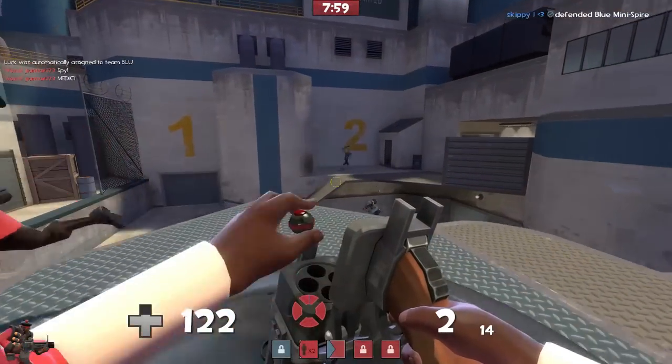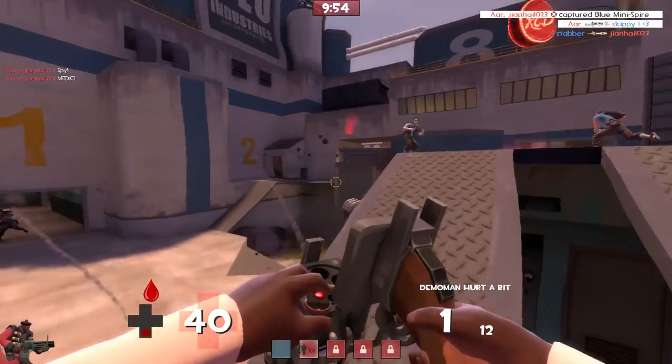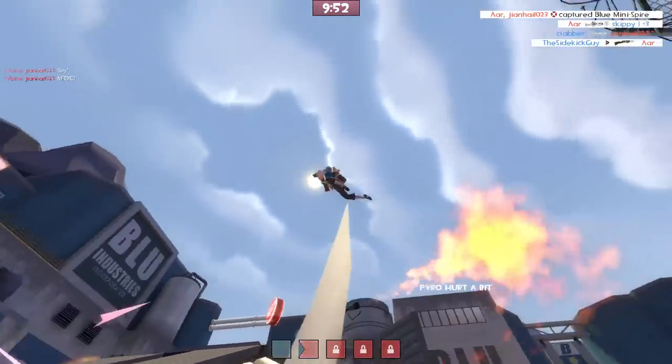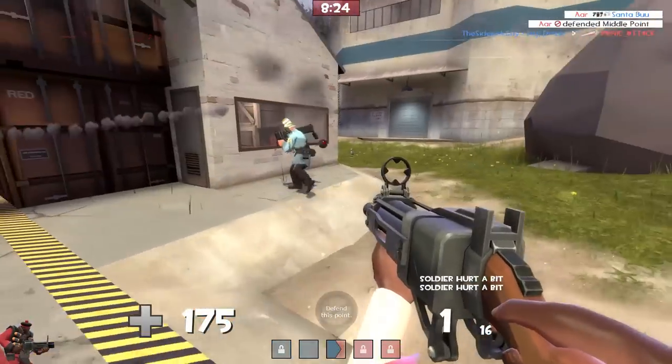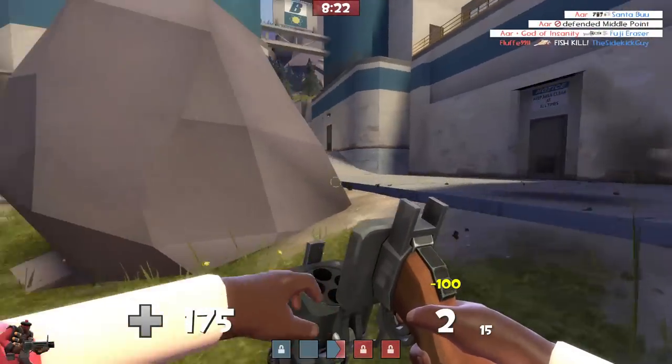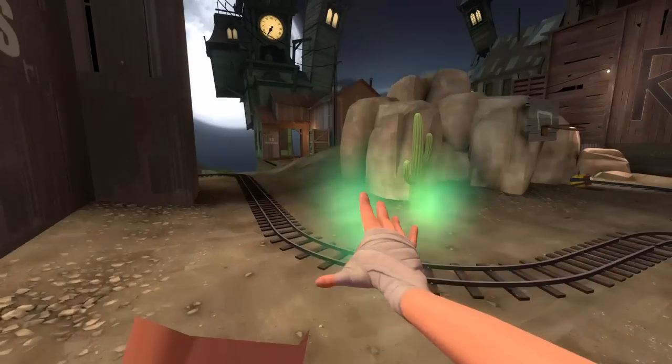Next up, we have any Demoman primary. The left arm cuts off in the middle of the screen, which is extremely noticeable and distracting. This is less of an issue for me, though, since I use view model min mode, so the view model's position is lowered and the problem is almost completely hidden.